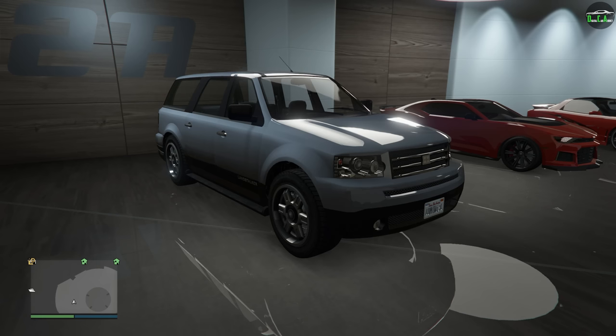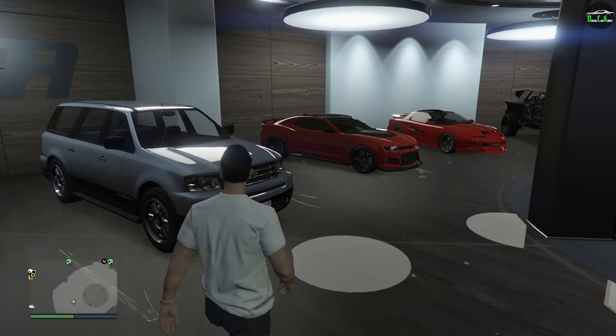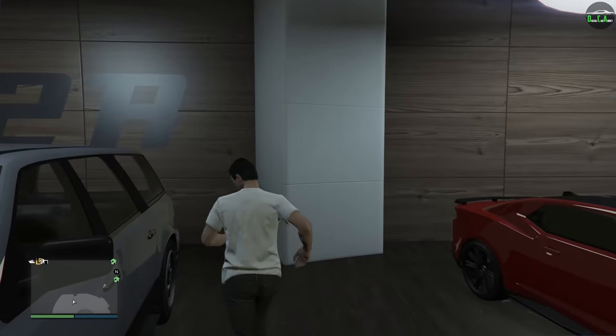The headlights and taillights are inspired by a Range Rover, which is definitely very random. But as we know, especially back in GTA 4, Rockstar was combining random designs from tons of different vehicles — random parts like headlights, taillights, and other bits. It's a really strange design, but it sort of works. Anyway, let's go ahead and check out the customization of the Landstalker.